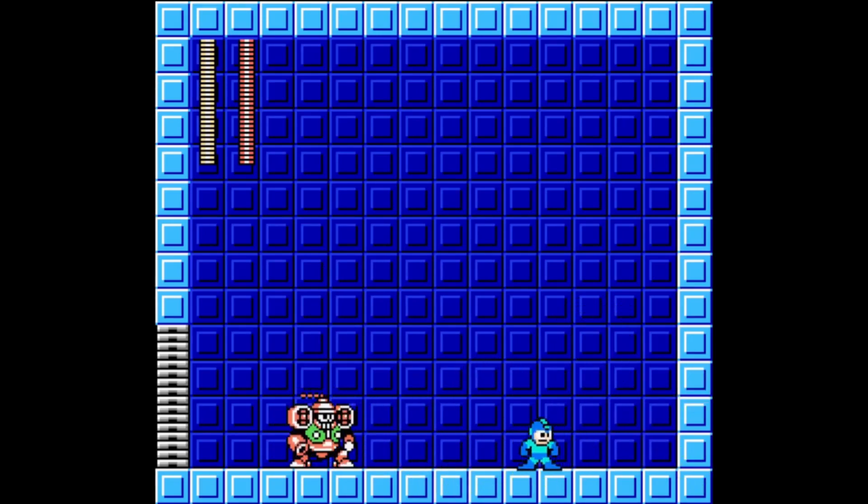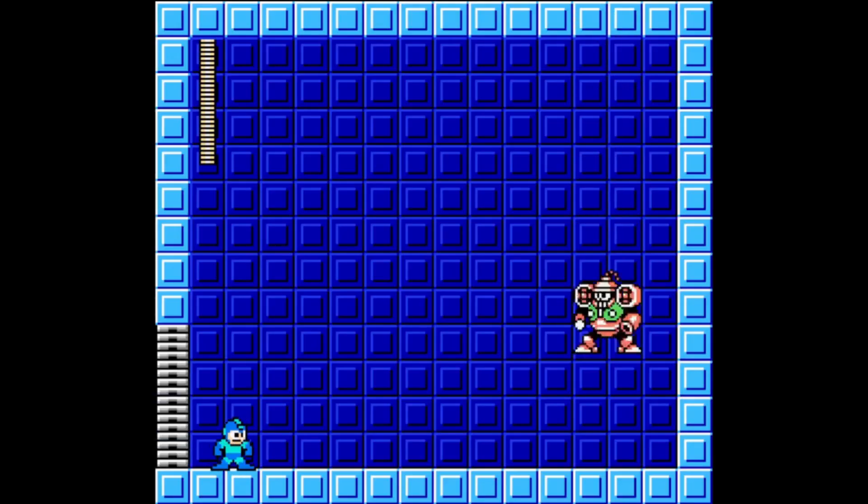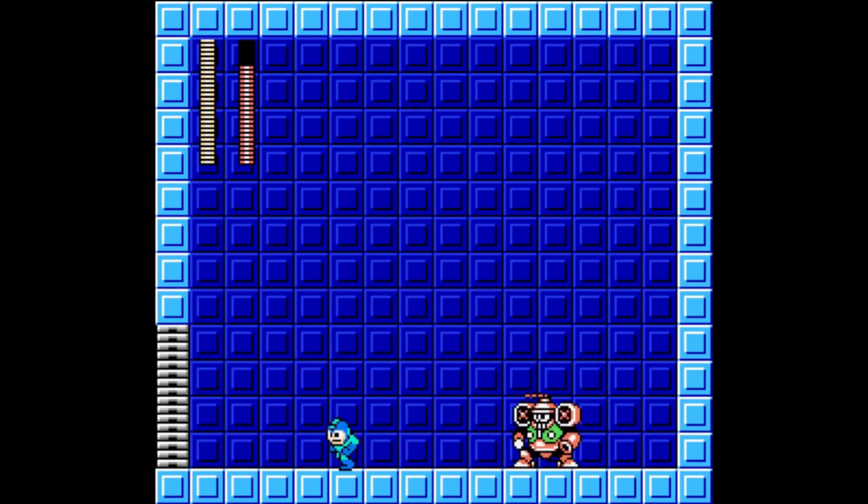Sucky Sucky. For no damage loops against Wind Man, shoot him while he's moving towards you after his projectile shots and during his suction attack.